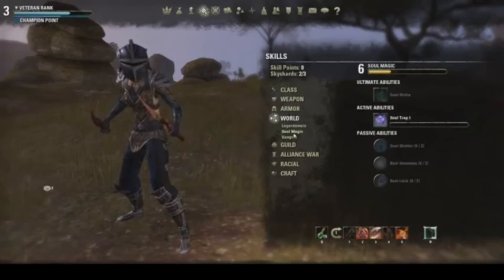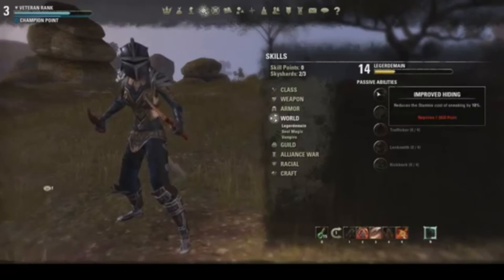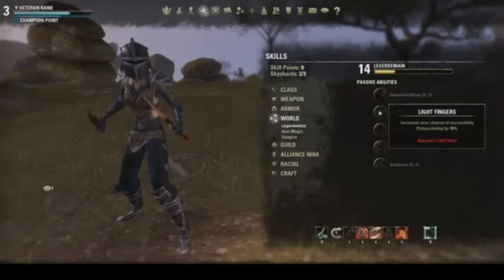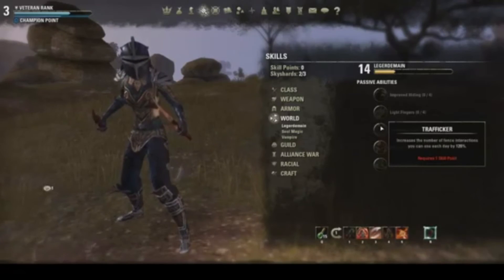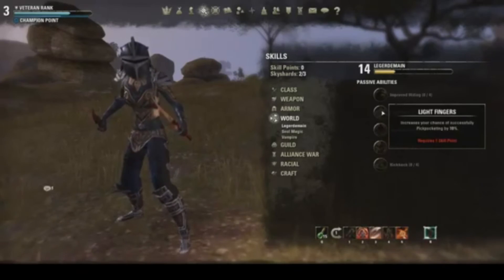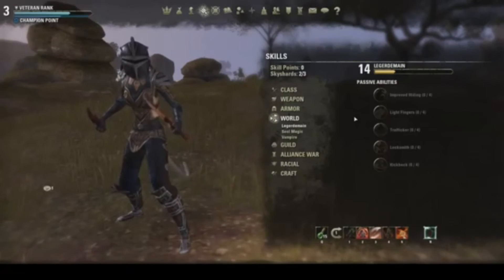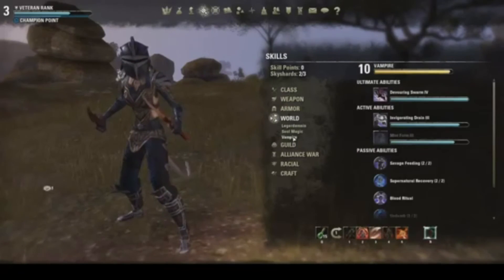For Soul Magic, I don't have any Ledger Moon skill points. I started out using Light Fingers and some trafficking skills early on, which lets you get gold quickly by stealing ingredients to make potions instead of buying them. The key is to not get caught because you lose a lot of money that way.